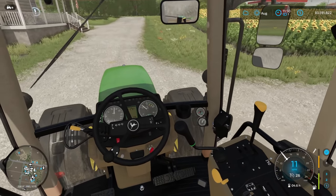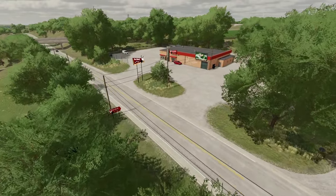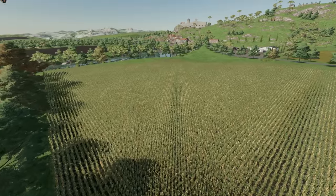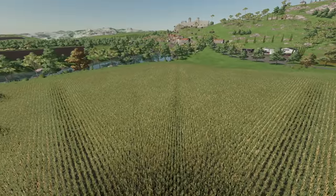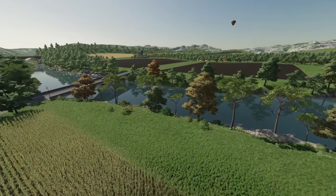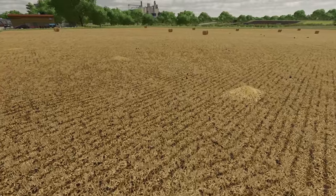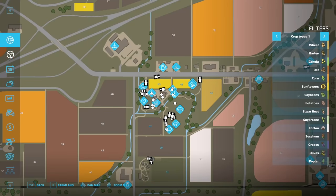Moving on to graphics and sound improvements, both have been redesigned for Farming Simulator 22 with Giants Engine 9. Several new graphical enhancements have been made and Farm Sim 22 looks better than ever. Also included at launch is Nvidia's DLSS and DLAA, which will allow you to experience the highest resolution and frame rates possible. Couple that with all-new ground textures and ground features that really bring the look of your farms together.